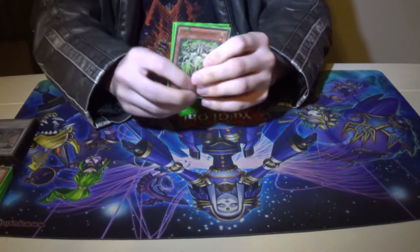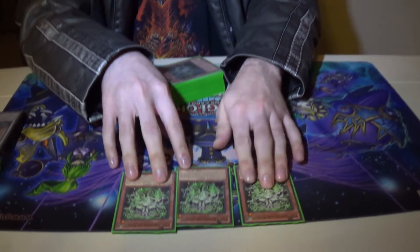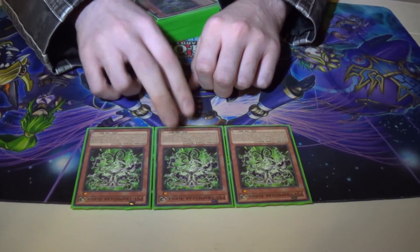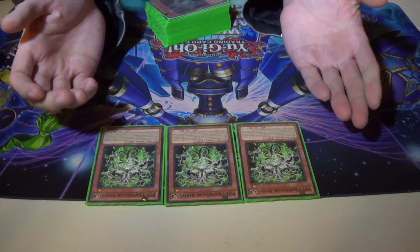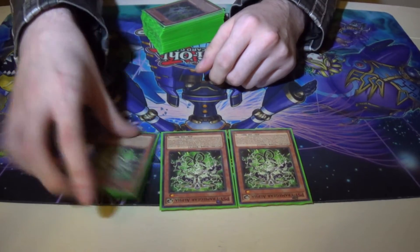Starting right off the bat, we've got three Psyframe Gear Alpha. He's the searcher, the responder to any kind of summon. If your opponent normal or special summons, bring him out and Driver, add a Psyframe card from deck to hand.